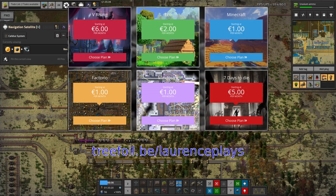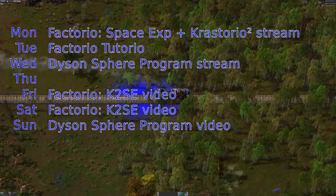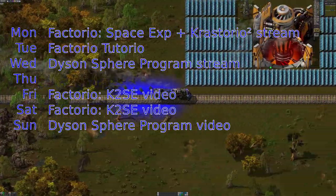Please check out the channel sponsor at treefour.be. If you go to treefour.be/lawrenceplays and use the code 'lawrenceplays' on checkout, you'll get your first month absolutely free. They're also doing a special Halloween giveaway - look around their website for spooky themed items, find all of them, enter for a prize and get an additional three months free. Combined with the code that's four free months for your Minecraft server, Factorio server, or whatever else you want to play.